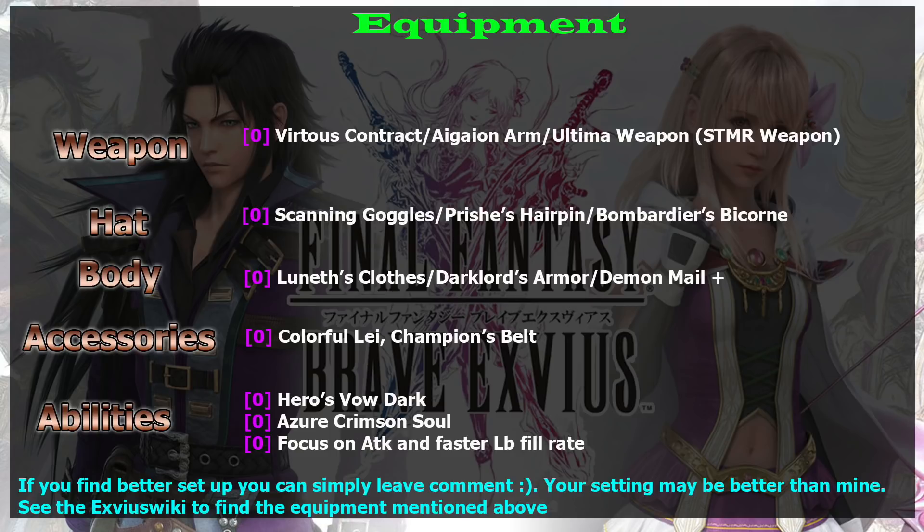Regarding a Fix Dice build — I understand the appeal, but remember that for a True Double Hand build, 2B is not like A2 who can double-cast her abilities. So a True Double Hand build won't hurt her, but unlike A2, she cannot double-cast. Whether Fix Dice is still powerful on 2B is something I'll leave for you to explore.